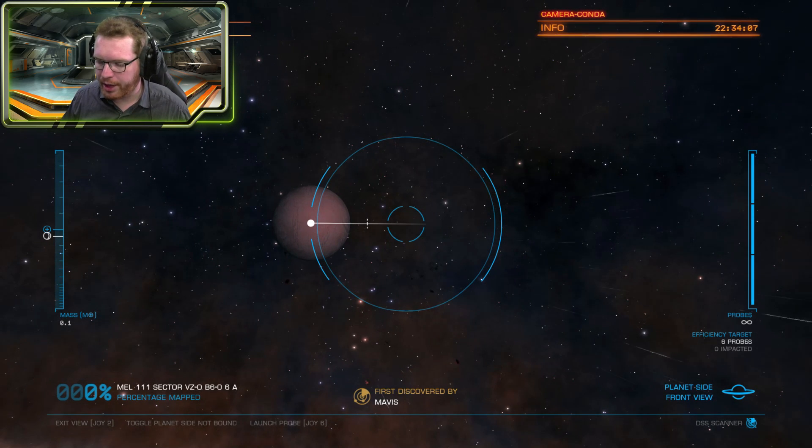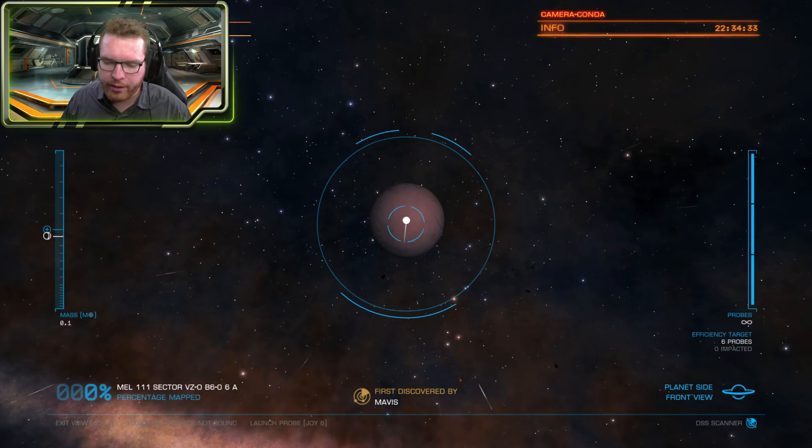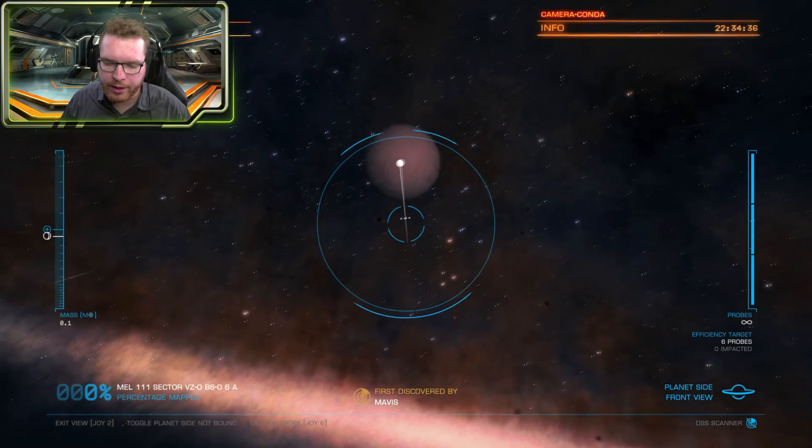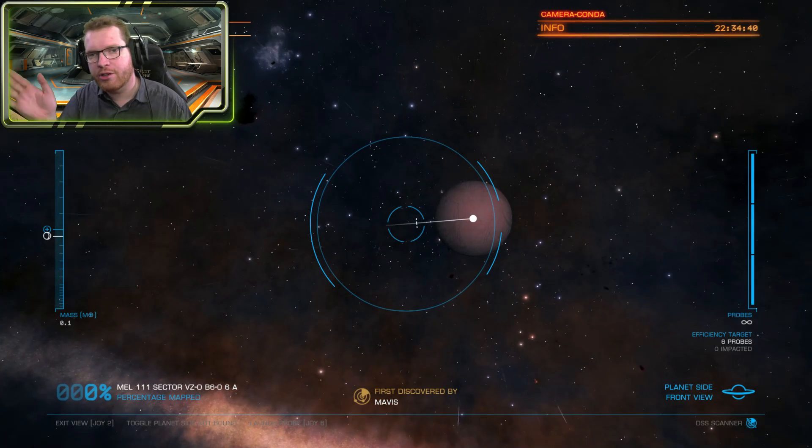It just reloads over time. We can also see we have an efficiency target — six probes it says. So if we can get this thing scanned with six probes or less, we get a bonus for our discovery because we mapped it efficiently. In the lower left-hand corner there's a percentage — once it reaches 90% it automatically jumps to 100%, so you only need to map 90% of a planet. In front of us is the planet itself, and this is our aiming reticle where we fire off probes, which can be slingshot around the planet.